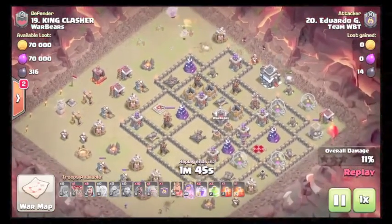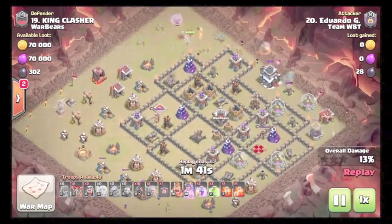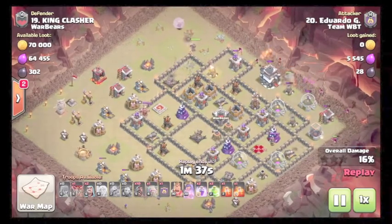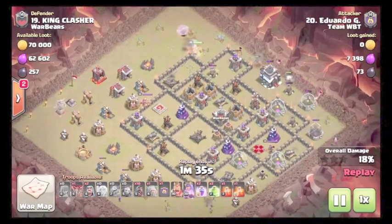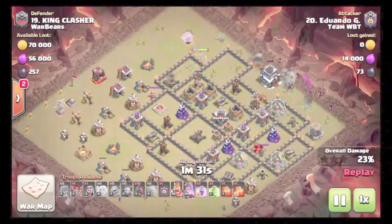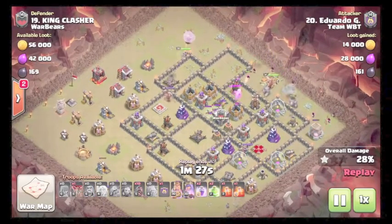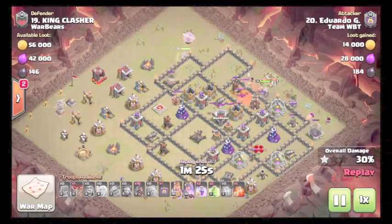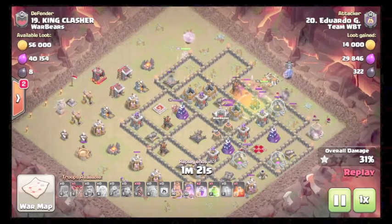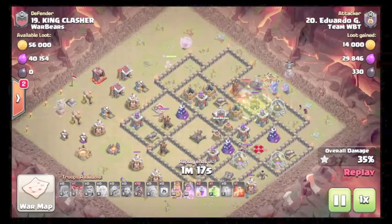Starting his kill squad down at about two — was trying to funnel at three with a baby dragon but got hit by Black Sam. Uses a witch to replace it and help create the funnel. Being patient until the rest of troops drop for the funnel to be created. Uses a jump for entry — jump comes down. Drops the CC bowlers. Queen is still walking around the base.